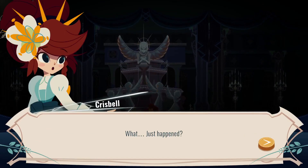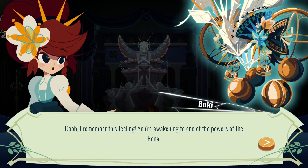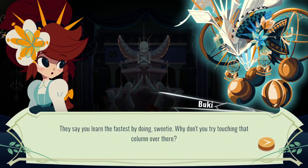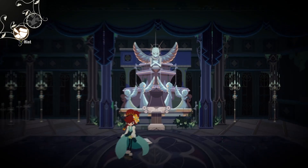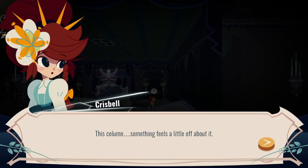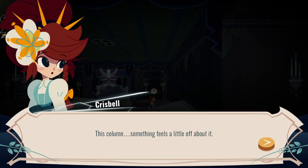What just happened? A cave-in. Oh, I remember this feeling. You're awakening to one of the powers of the Renna. I am? What does that mean? They say you learn the fastest by doing, sweetie. Why don't you try touching that column over there? If stuff happens, can we rewind time so it doesn't happen anymore? This column — something feels a little off about it. Put your hand on it, sweetie.